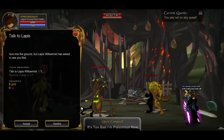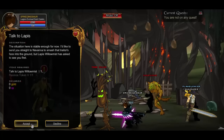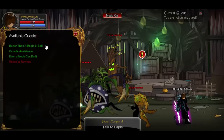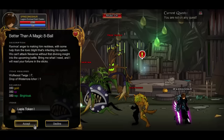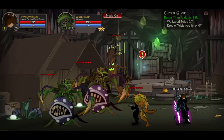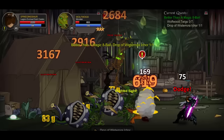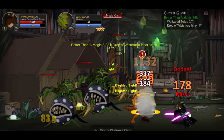The final one is called 'Talk to Lapis.' For this one you guys are going to be talking to Lapis Willow Mist — she's right here. Go ahead and turn it in. Next quest is 'Better Than a Magic Eight Ball.' For this one we're going to be killing seven Wolf Wigs and we're going to have to get a Wisteria drop. Kill the Wolf Wood to get the other seven drops you need — it's really easy and straightforward.